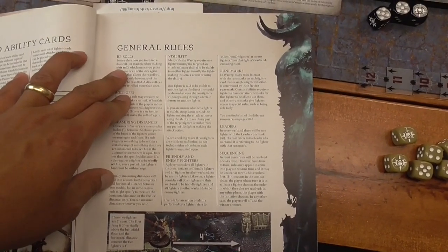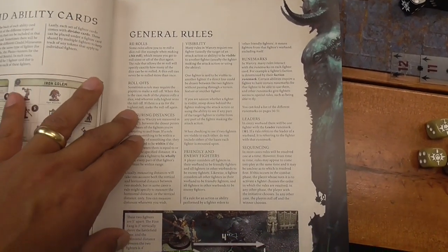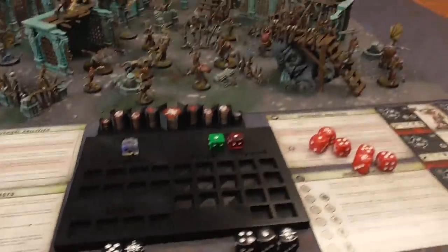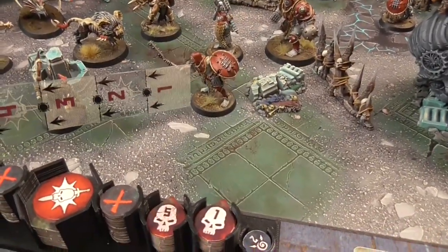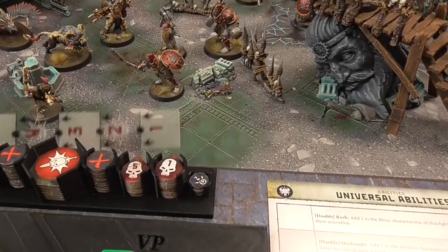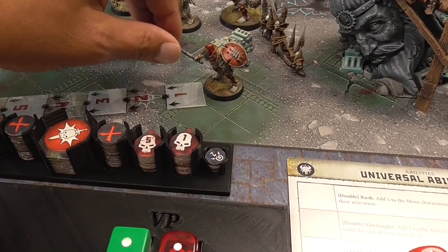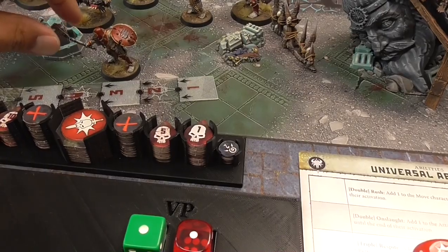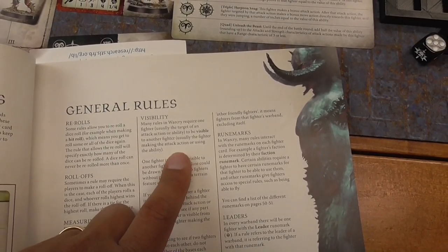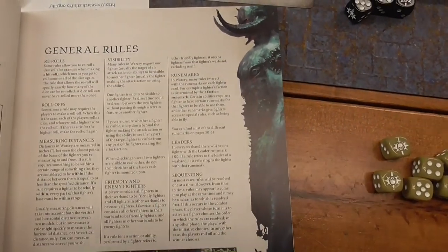Here are some general rules. Whenever you have a reroll, you can only reroll dice once — after the first reroll you are not allowed to reroll again. Roll-offs are when you and your opponent each roll one die and whoever has the highest wins. Measuring distances is similar to most other games: you take your ruler and measure from one base to the other. For movement you go from one edge to another — front of the base to front of the base. Visibility means you can see any part of the target model from any part of the attacking model, and you don't count the base.